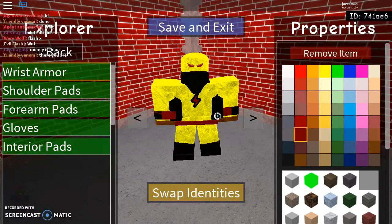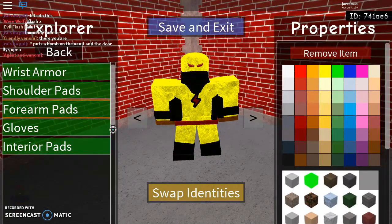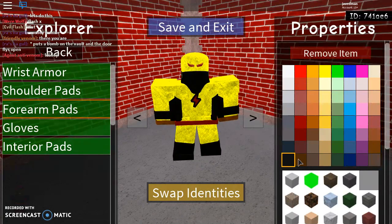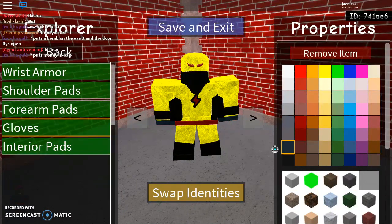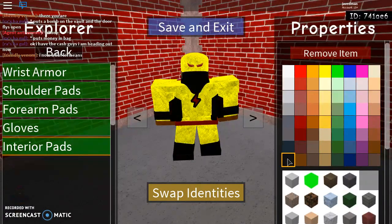Wrist armor — those things are gonna be black, obviously. Cloth. Shoulders, which are the yellow pads right here — that's gonna be yellow, cloth. Forearms, which are these parts here — those are also gonna be black, cloth black. His gloves, which are the purple — or pink — things right here, are gonna be orange. Interior pads: black interior pads with cloth.